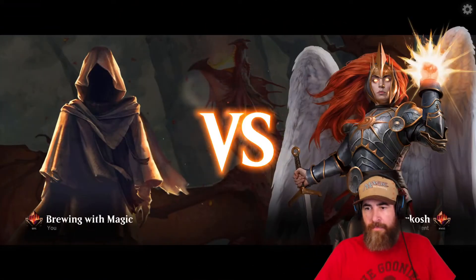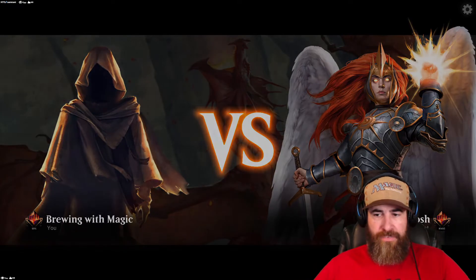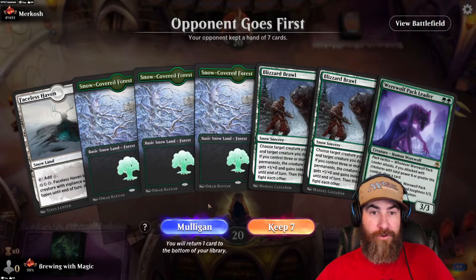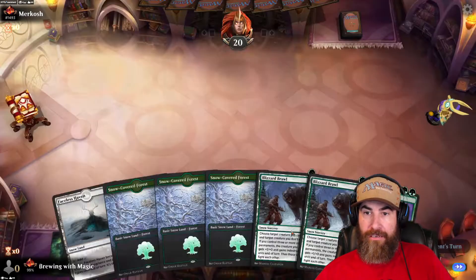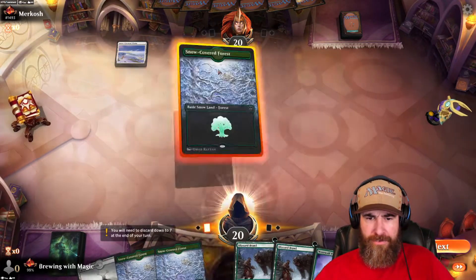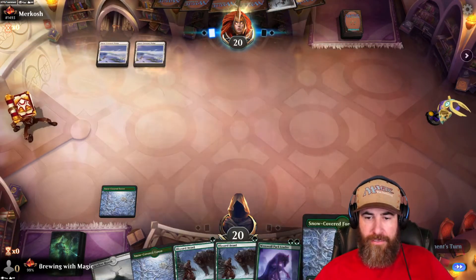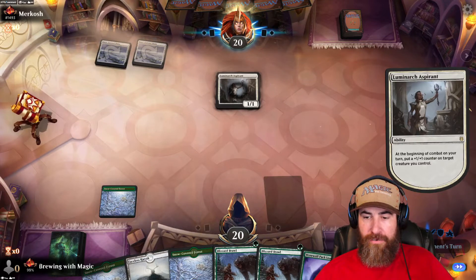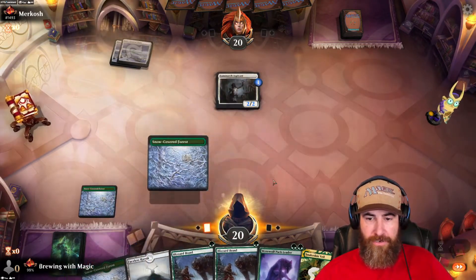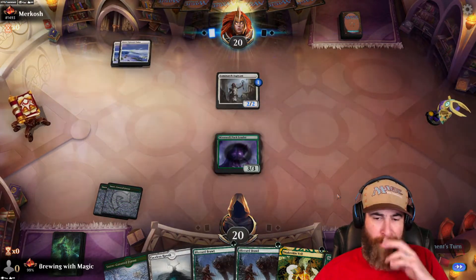Game one against Murkosh — we go first. We have four lands which is a little rough, but we have Pack Leader for turn two and Blizzard Brawl. They don't do anything turn one so we throw a Snow-Covered Forest and pass. They play Luminarch Aspirant. We need to get our Werewolf Pack Leader down next turn — we can Blizzard Brawl it and take it out if they don't get rid of our Pack Leader first.